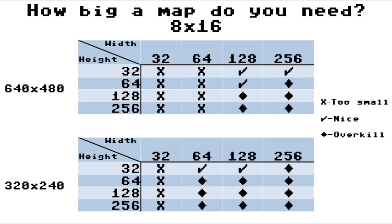8x16 lets you get 32 high, covering a 480 screen. 16x16 lets you get down to a 32x64 on a 640x480 mode, and down to 32x32 on 320x240 with 16x32. But what you save in the screen might be lost in tiles, depending on how your artwork breaks up, what the depth is, etc.